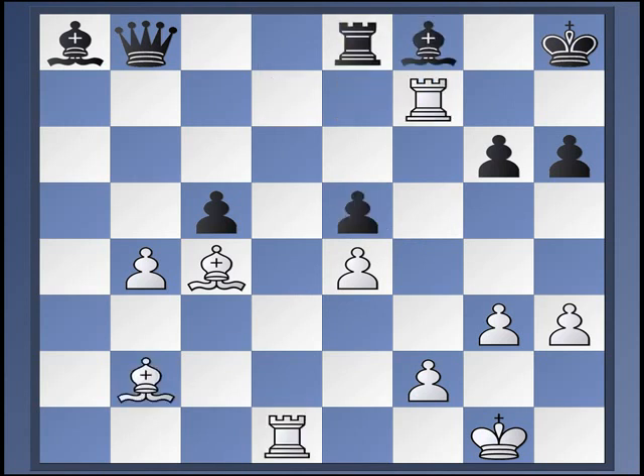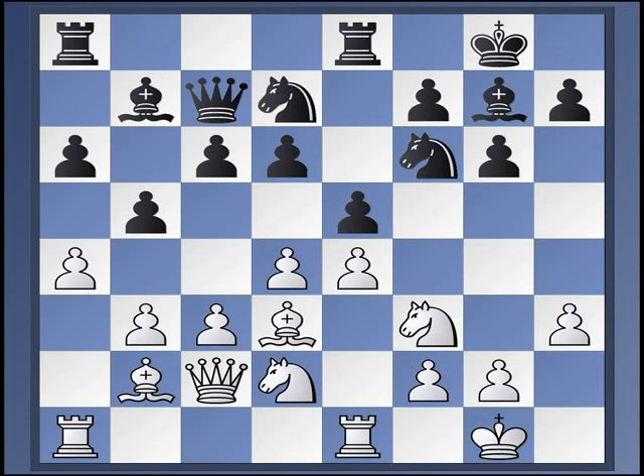That's the kind of thing, or one of the kinds of ways in which White can hope to win in this system. Alright, still another approach. Bishop to G7. So here, C4, Bishop A, and now C5.